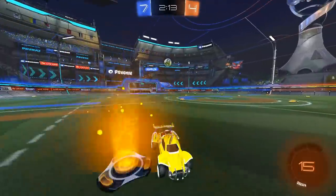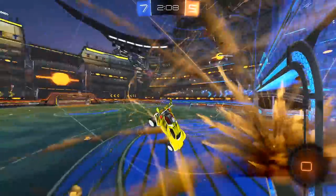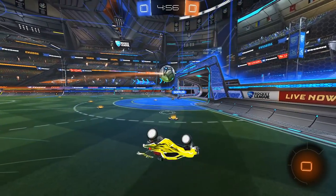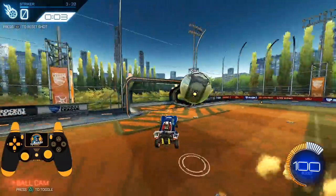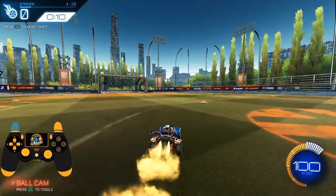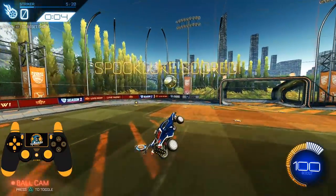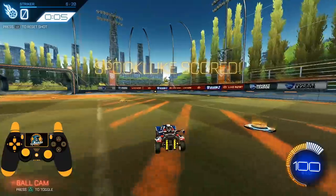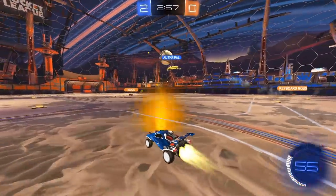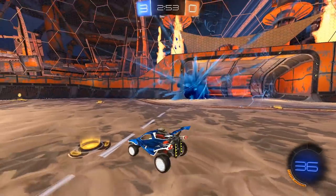Moving on to step three — if you've done everything right, your car should be in the perfect striking position to hit the ball. From here it's just a matter of timing that flip to make sure you strike the ball with the most forward momentum. Your car should connect with the ball at the front left bumper or the front right bumper. To get the most power, you have to translate as much forward momentum as you can through the ball using a diagonal flip — forward to the left or forward to the right. Make sure you're flipping through the ball in the right direction, otherwise you're going to be missing out on a lot of power.